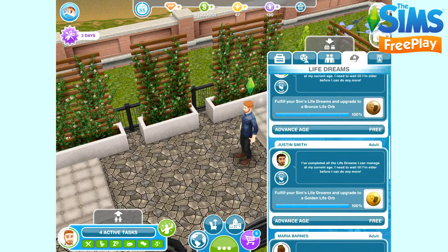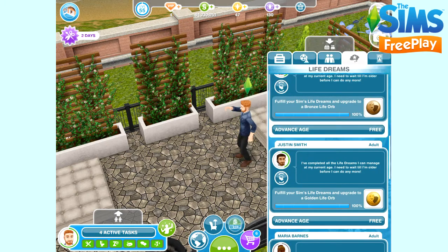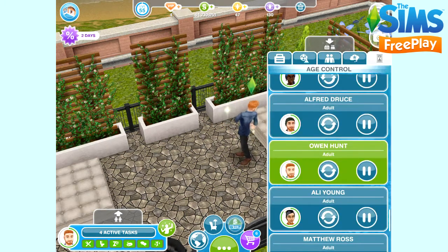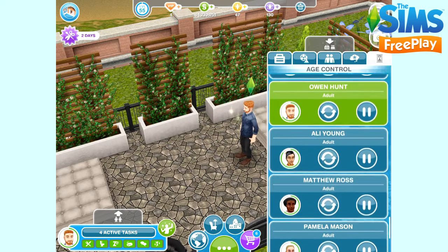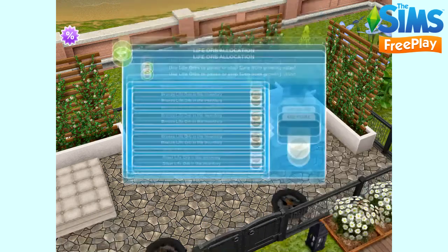So this is the life dreams menu — it shows you what life dreams your sims are completing and what orbs they are working towards. The aim is to complete the life dreams at each stage of their life until they earn an orb, and then when they pass away as a senior sim they will leave behind that orb. The next menu along is the age control. This is what you need to reverse your sim's age or pause their age. You can also advance their age from here, but that will cost you LP. It will also cost you LP to reverse early, so just wait until they are ready to age and then you can reverse them for free back to the beginning of that life stage.